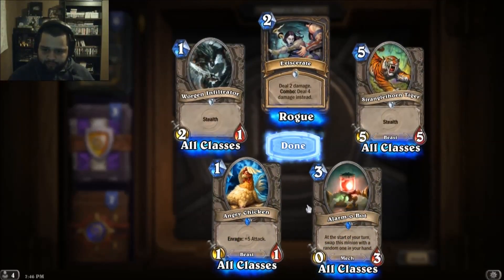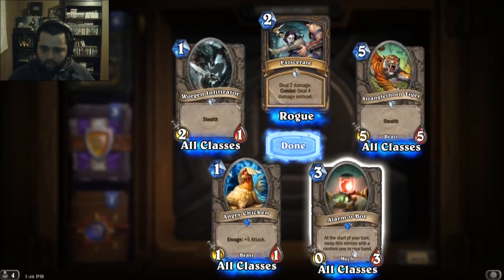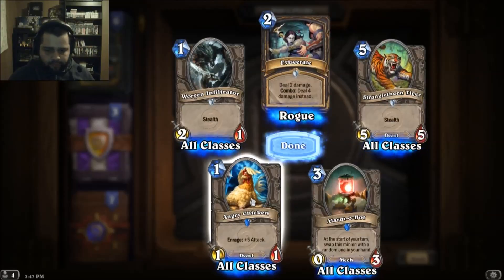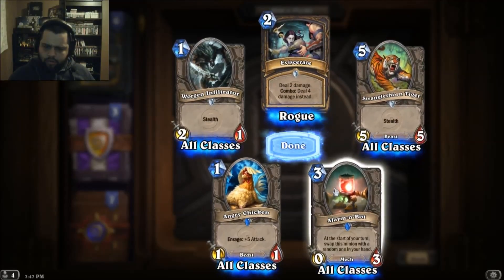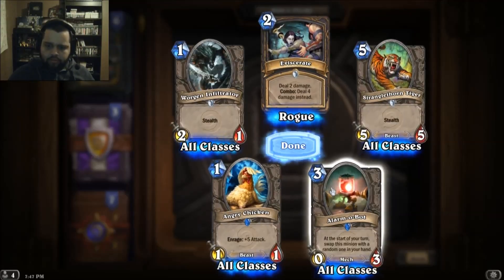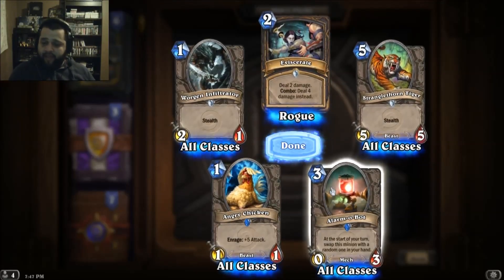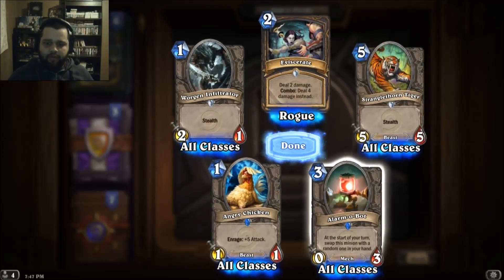Oh, a rare! At the start of your turn, swap this minion with a random one in your hand. That's actually awesome — so you can summon a ten-cost monster with this. That's amazing, wow.